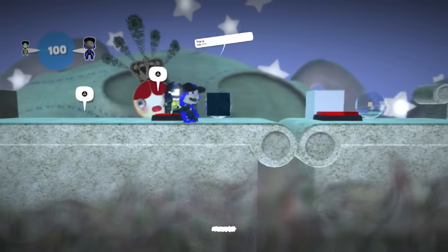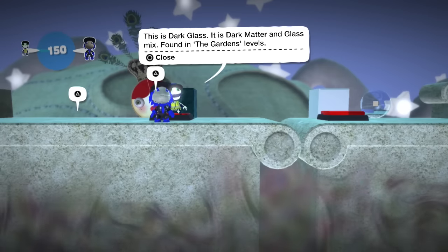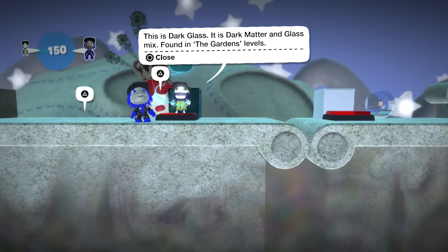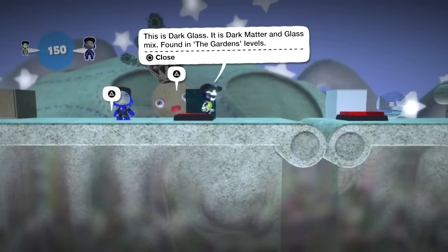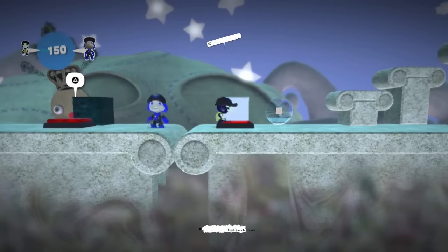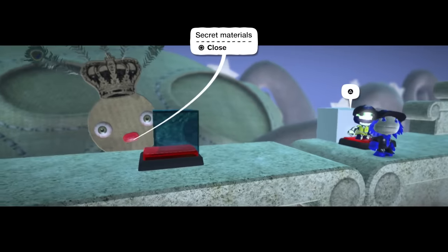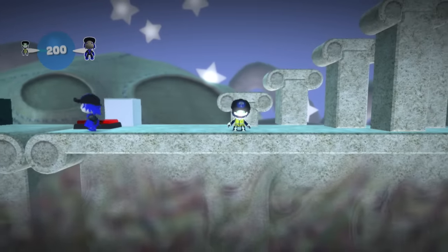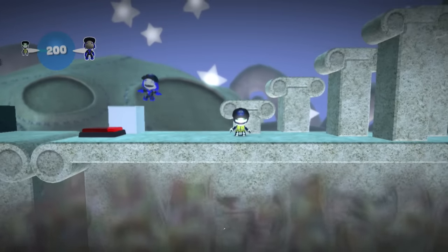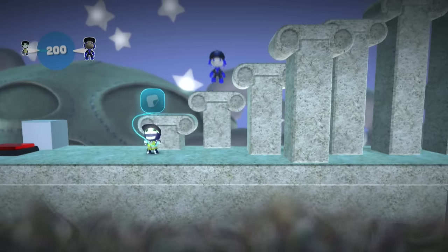Here are some secret materials. This one looks a bit like the LBP1 pod background, but it looks awesome. And here's the pop it material — or pop it metal — which kind of looks like the different shape icons in the pop it. That's cool.